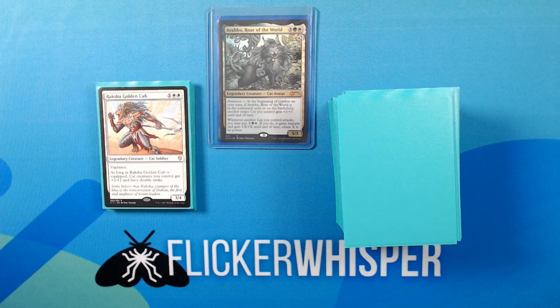Raksha, Golden Cub: as long as Raksha is equipped, cat creatures you control get +2/+2 and have double strike. This one is an excellent one to pair with Arabo as well — getting the extra power and toughness from both creatures, and then compounding it with double strike is super good. And if you can get Arabo's second ability on top of that, your creatures can end up extremely large.